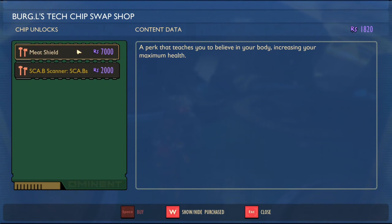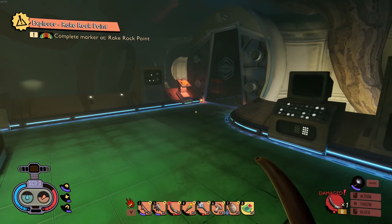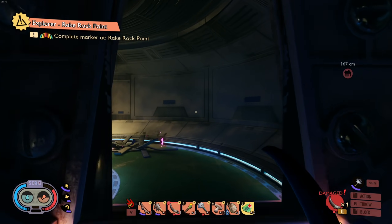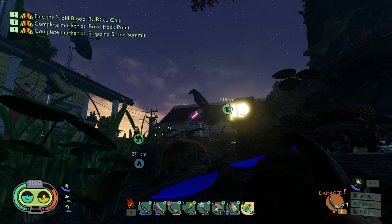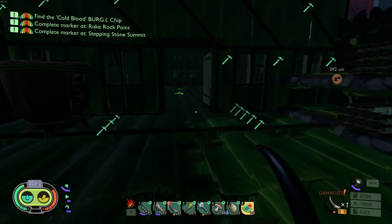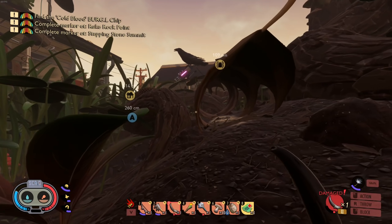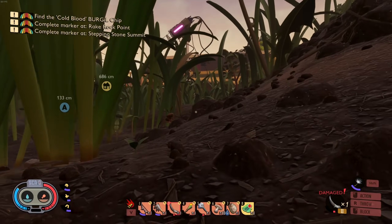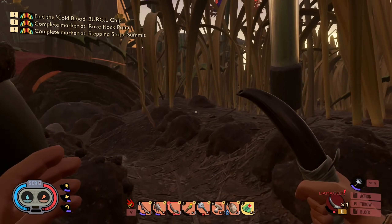We have some missions but we definitely need to sleep. Cold blood burgle chip - complete marker at rake rock point. The bird is here and it's night time - I'm sleeping before going over there, I'm not risking it. My inventory is completely full so I need to clear out everything. Going back to the bird - we need to see if we can get some more feathers. The bird just left - did you drop any feathers? I don't see any.